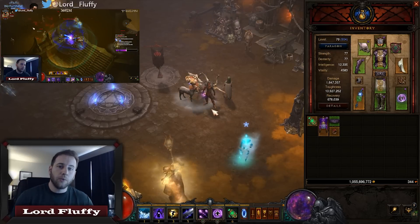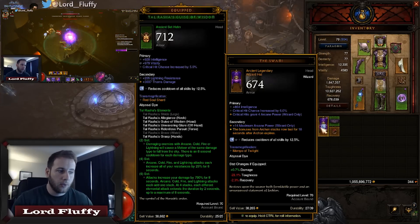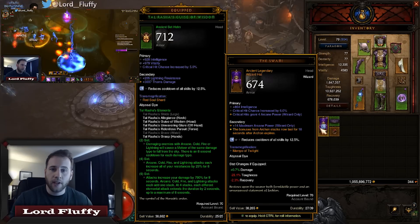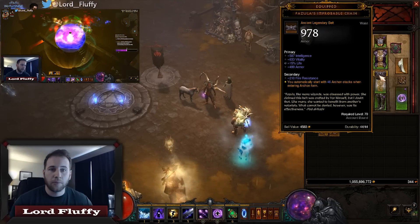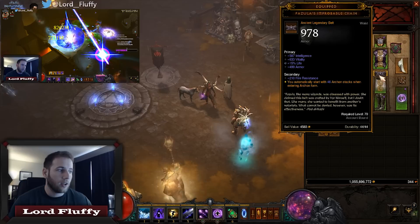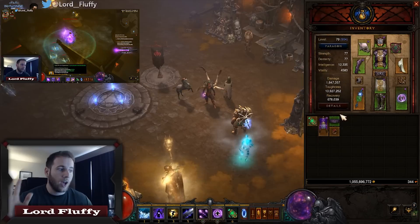Now the two other really important items for this build: the Swami, which makes bonuses from Archon stacks last for up to 20 seconds after Archon expires — that's really important. And also Fazula's Improbable Chain, which makes you automatically start with up to 50 Archon stacks when entering Archon form. Those are two really important items you have to have in this build.